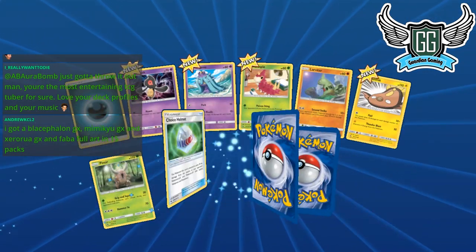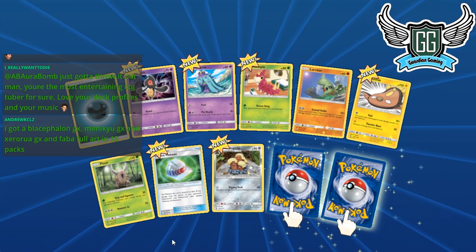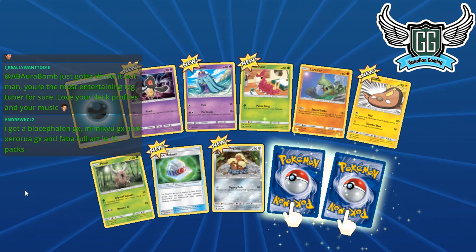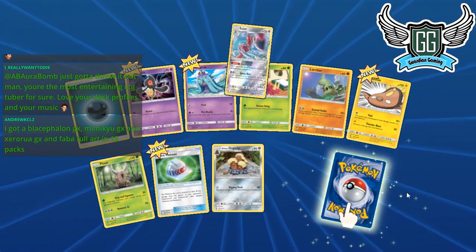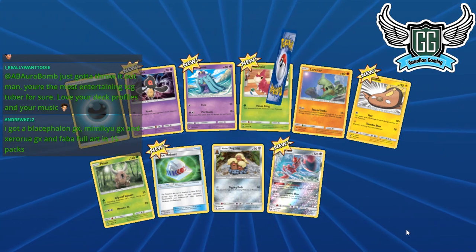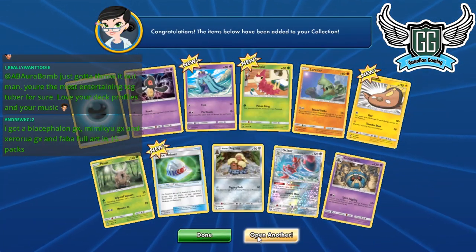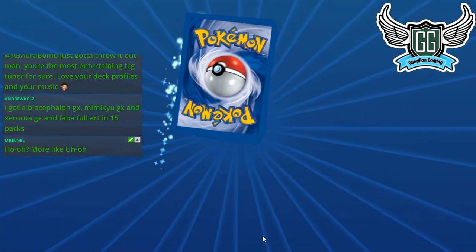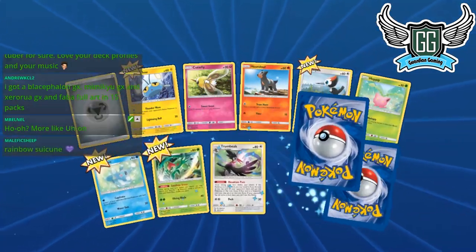Someone in chat says I'm the most entertaining — thanks, I appreciate the love for deck profiles and music! Someone got Buzzwole GX and Zeraora GX and Faba full art in 15 packs. I've only opened one ultra rare in my 15 packs. You guys aren't putting your hands up in the air — charge me up! Thanks for the follow, Akasora.